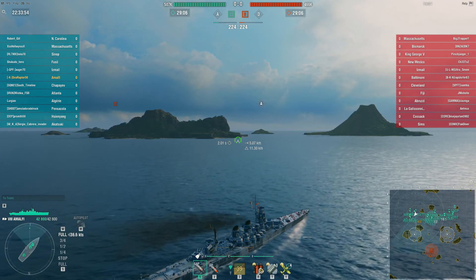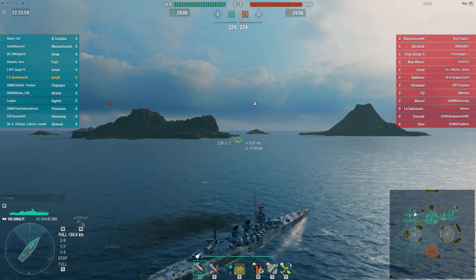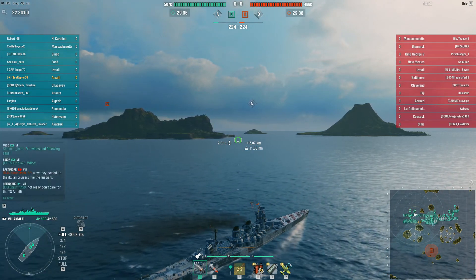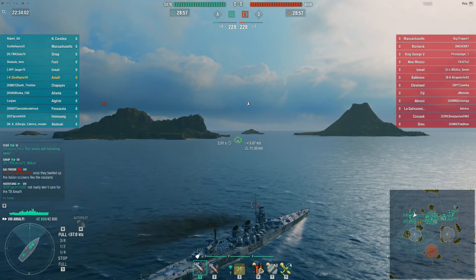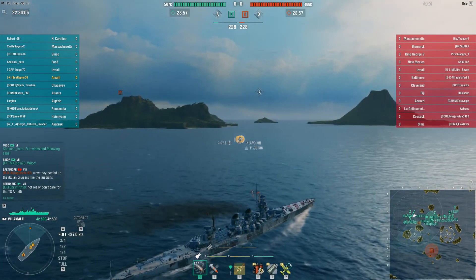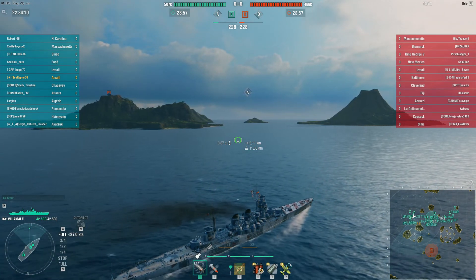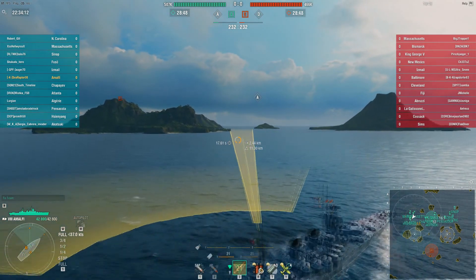This is my very first game taking my brand new preview cruiser Amalfi out into the game. I have her rigged up with all the camos and flags primarily to grind out captain experience. I have about a ten point captain on the ship right now and I'm just trying to build that captain up.